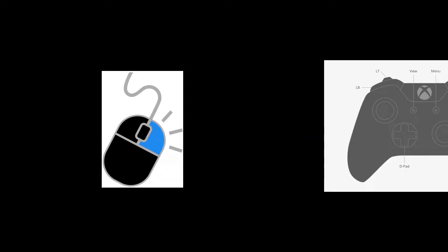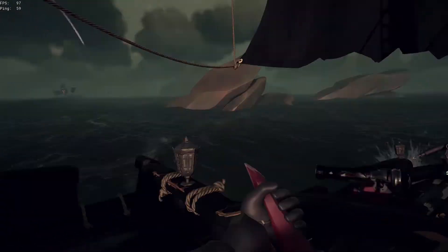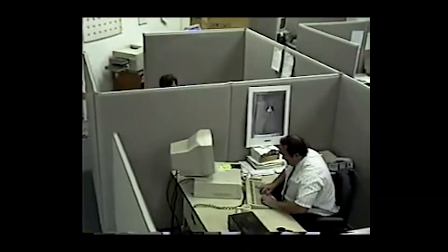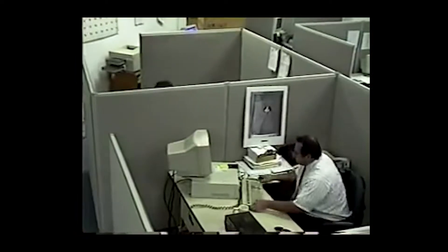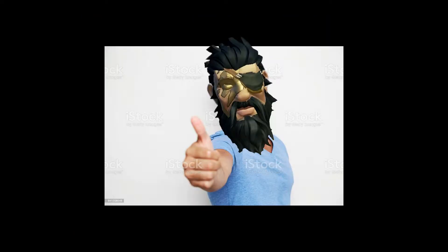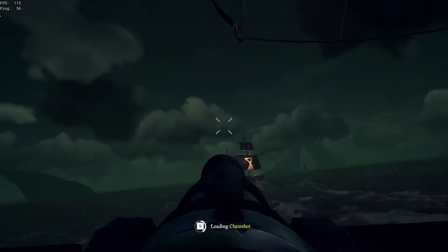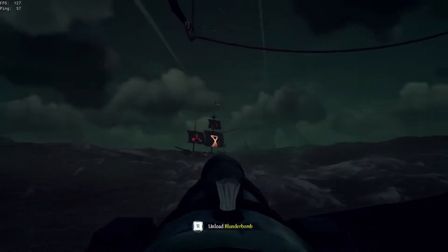My second tip is holding the right mouse button, or LT on controller, to aim down the sights on the cannons. There have been too many times where I've come up to a naval battle and the boat was too far away to see. When I couldn't see them, I shot in the general direction. Now you don't have to guess and waste cannonballs — zooming in makes it way easier to see the boat. This also helps with firing chainshots so you can see the mast more clearly, and you can spot enemies on their boat to knock them off with your blunderbomb.